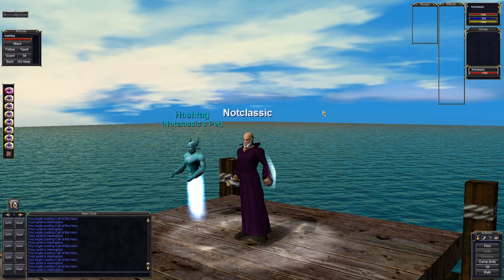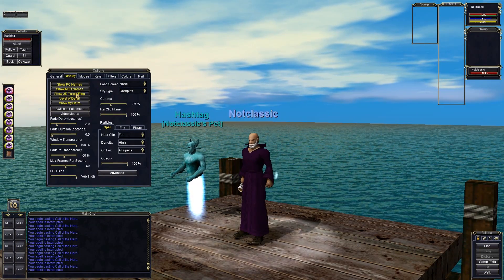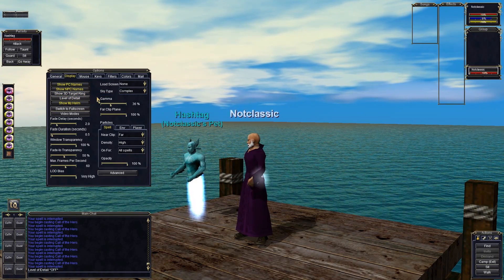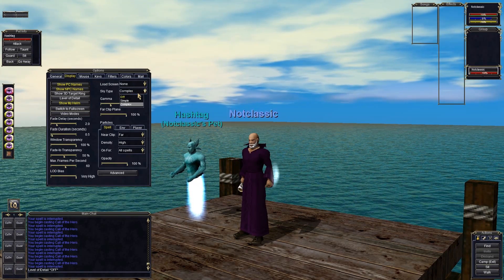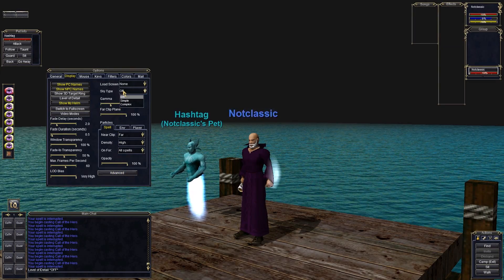This targeting ring is definitely not classic, so I'm just going to go ahead and click that one off. Level of detail — I don't know what that does, but that doesn't sound classic, so I'm going to turn that off too. I see over here on the right, the sky type is set to complex. I'm going to go ahead and turn that off. Such advanced skyboxes, definitely not classic.